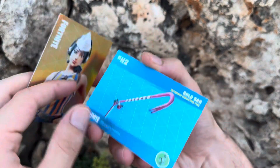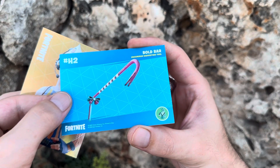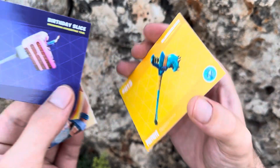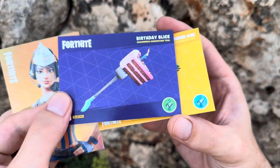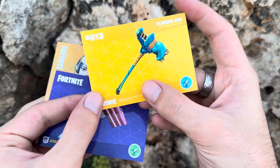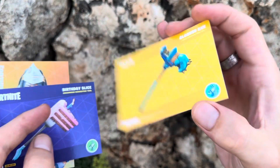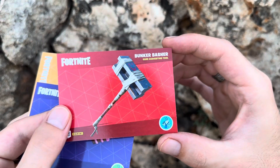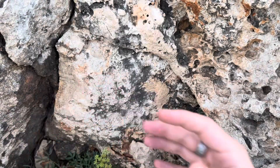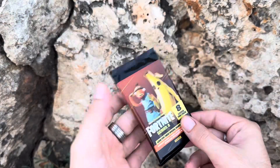Then this is the Bold Bar, a common harvesting tool — it's in English actually, nice. And the Birthday Slice, uncommon harvesting tool as well. Then we get the Clobber Axe, rare harvesting tool, and on the other side you get the Bunker Basher. These cards are quite cool actually. Here's a booster pack.